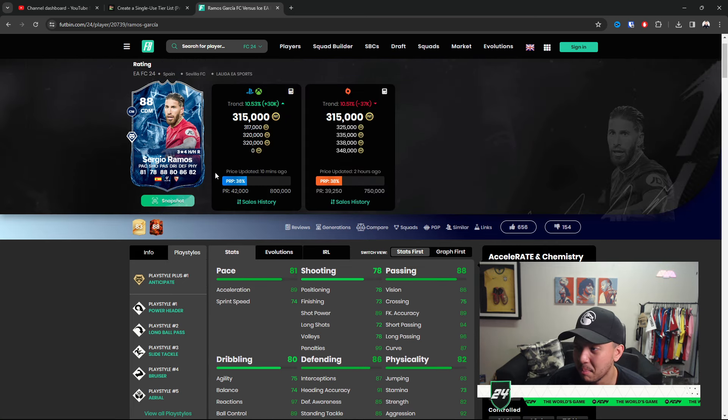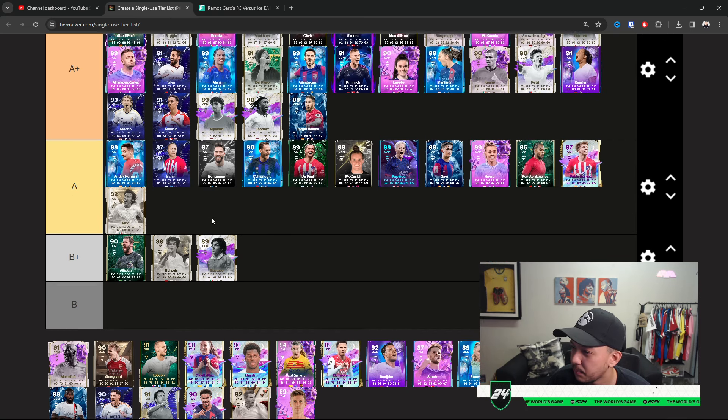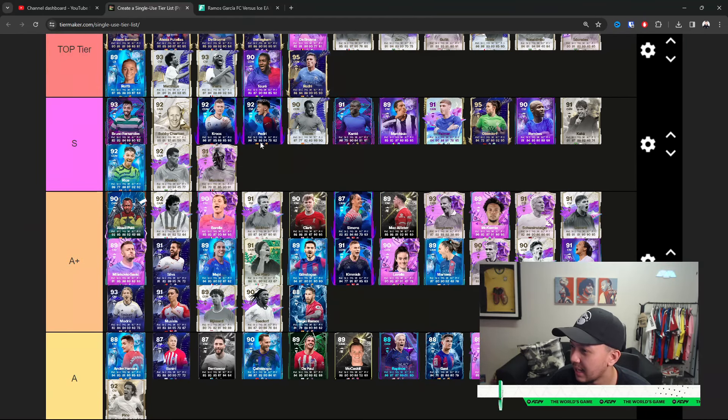Andrea Pirlo — he only has five-star skills going for him. Maybe I'm being a little bit too harsh — I'll place him at A for now. He's okay, nothing crazy. It does kind of highlight that maybe Allison goes up one tier because they do similar jobs... actually no, I think A for Andrea Pirlo is perfect. Makelele — this is a very tough one.